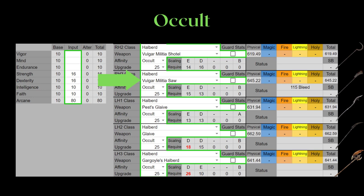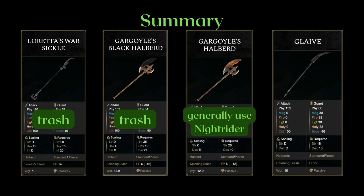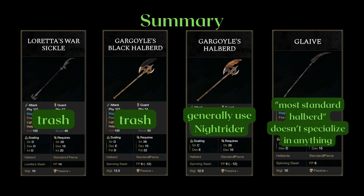I really recommend watching the detailed breakdown if you skipped here, as halberds can be quite confusing with just the summary. First, let's go through some options I don't really recommend to cut down on the number of halberds we have to go through. The Loretta's and the Black Gargoyle are trash — detailed explanation in their own sections. The Gargoyle's is generally weaker than the Knight Rider — only use this if you like the standard heavy attack much more than the Knight Rider's version. The Glaive is the most standardized halberd that does okay in everything, but it also means it doesn't specialize in anything — it easily gets outshined by Knight Rider for strength-oriented builds and the Sword Spear for Dexterity builds. It is definitely still usable, but it is a jack of all trades and master of none.